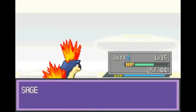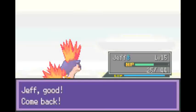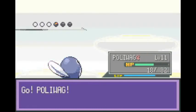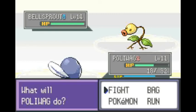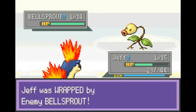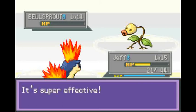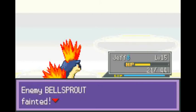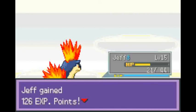Hoothoot is down. He's going for a Bellsprout. I suddenly just got a stuffed nose for no reason. I just got wrapped, right? Well, I can still attack. Unlike Yellow, where Wrap was a freaking nightmare. Poliwag grew to level 12. That's nice. And Jeff grew to level 16.